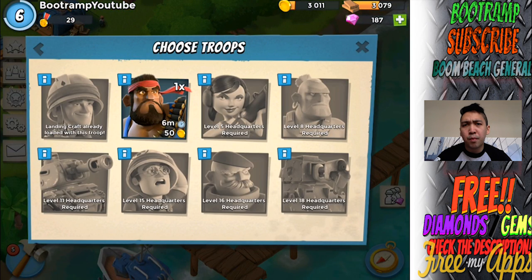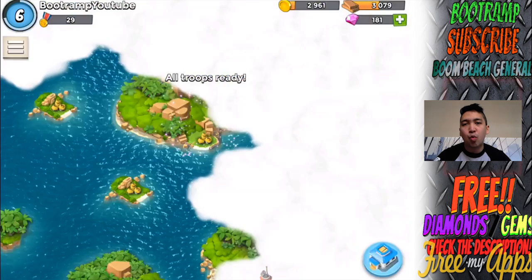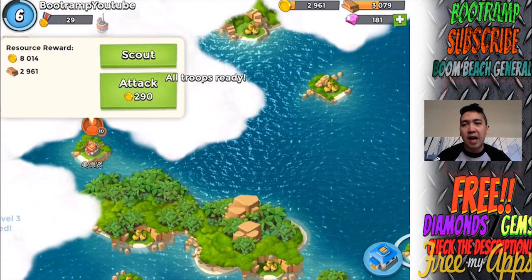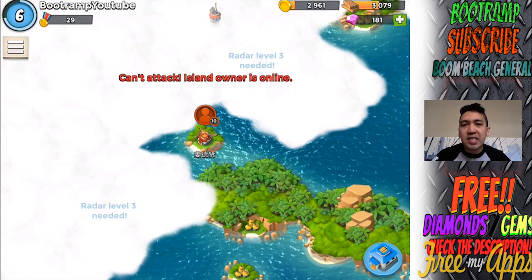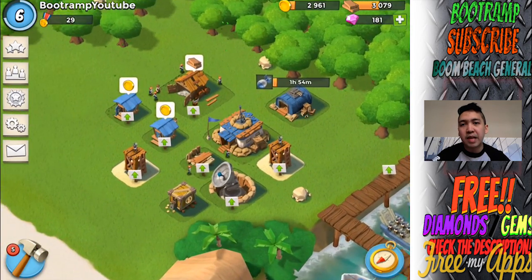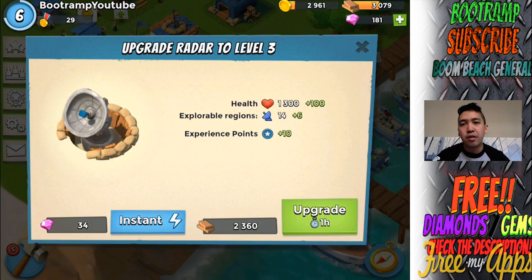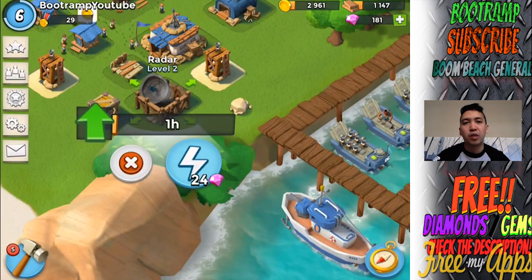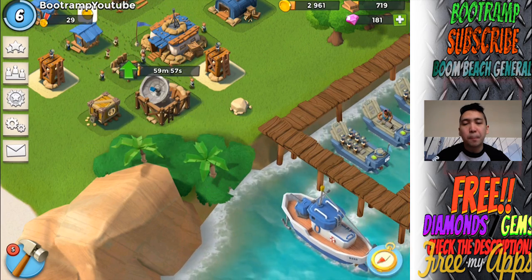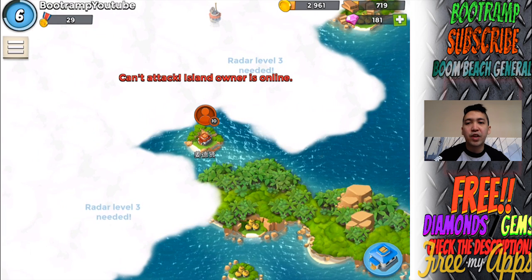Before we upgrade any buildings, I'm gonna be trying to attack the real player base. Switching over my troops to one heavy and the rest riflemen. That real player is level 10 and is currently online, so I cannot attack them — we'll do that in the next video. Now I'll be upgrading my radar because I have enough resources to upgrade it to level 3, and that is truly awesome. That was basically it for today guys — I really hope you enjoyed this video. Remember to leave a like and comment. Keep on booming, goodbye!